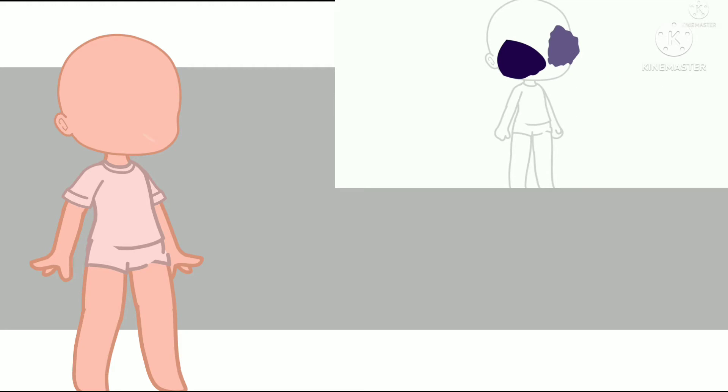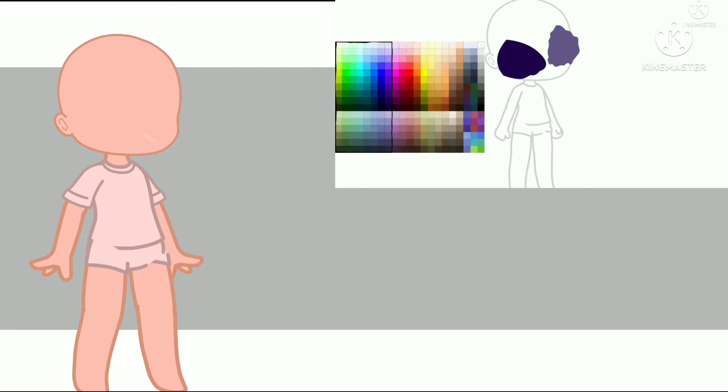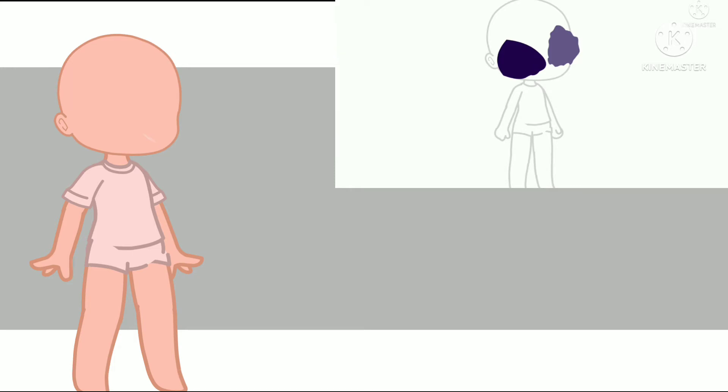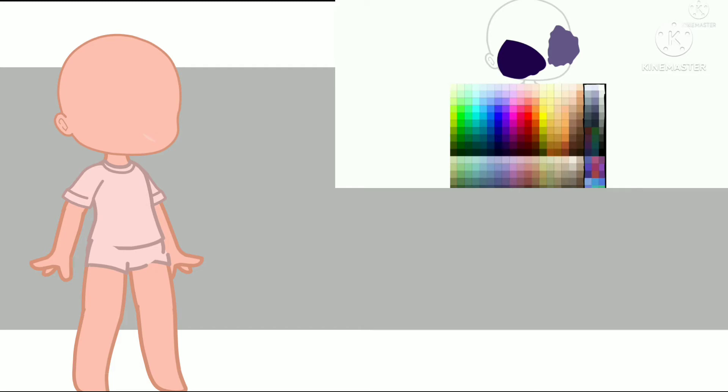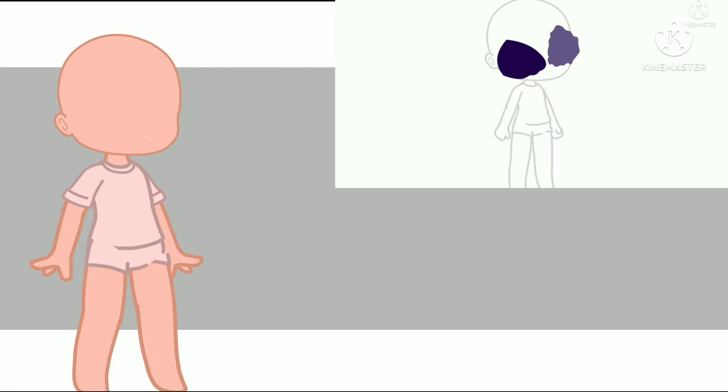Next, main skin color. If you are a daytime person, use these colors. If you are a nighttime person, use these colors. Or if you are a dawn or dusk person, your colors are these. You can also use skin accessories to mix up the skin color.